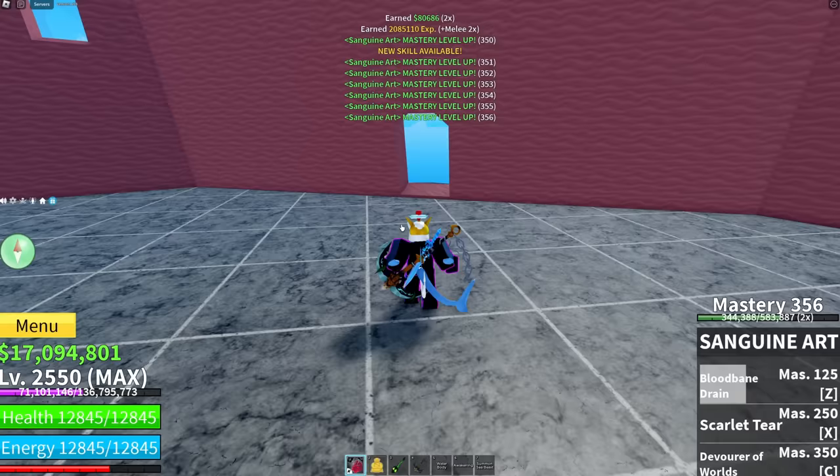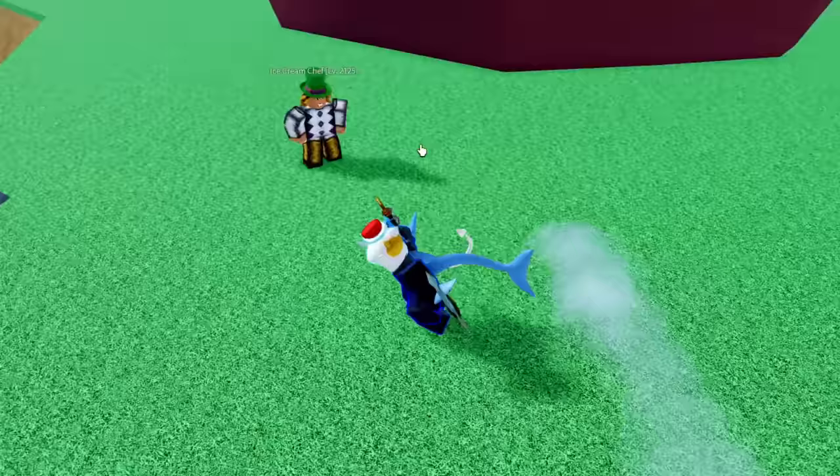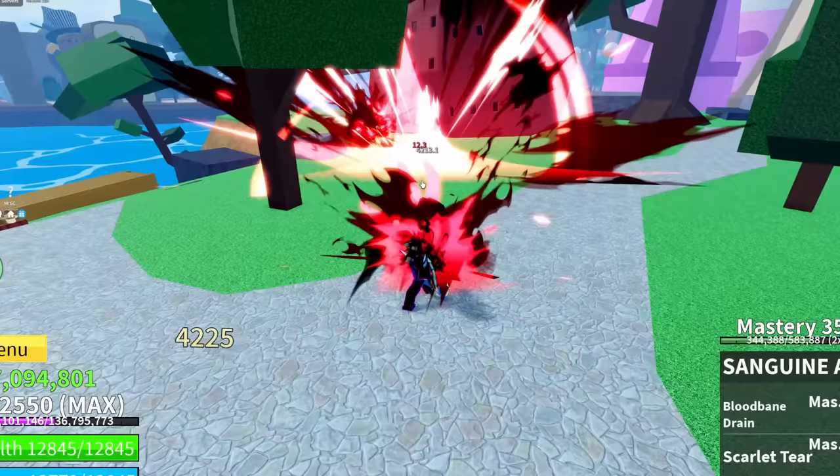Come on and die, K-Queen. There we go — mastery 356, new skill available. I am super hyped to see what this does. We've got to go down here and test it on one of these NPCs. We got Devourer of Worlds. Let's go ahead and use the C ability and see what this does.